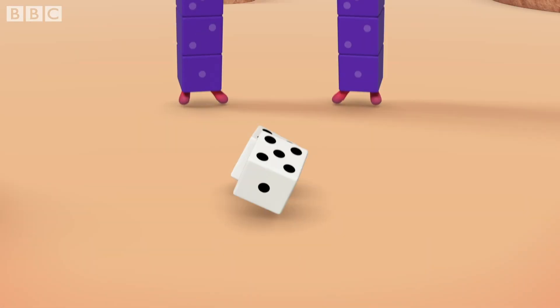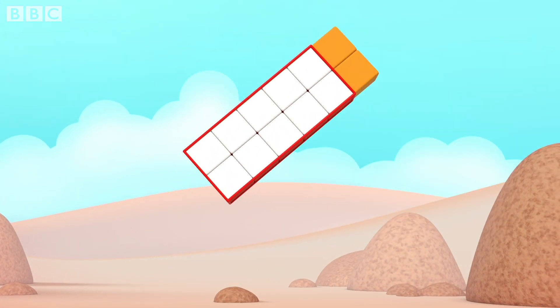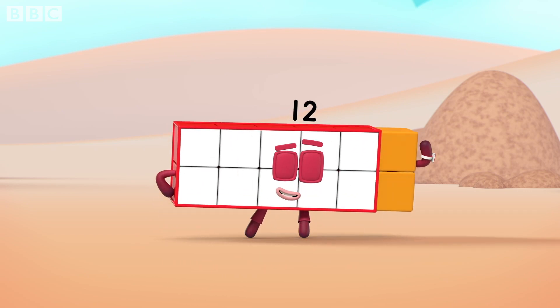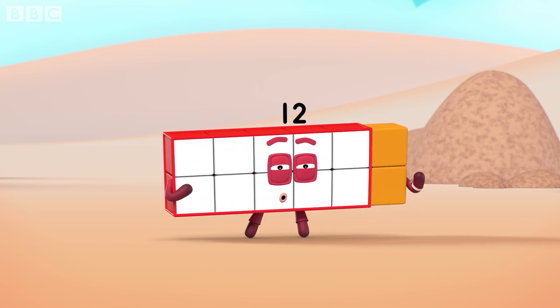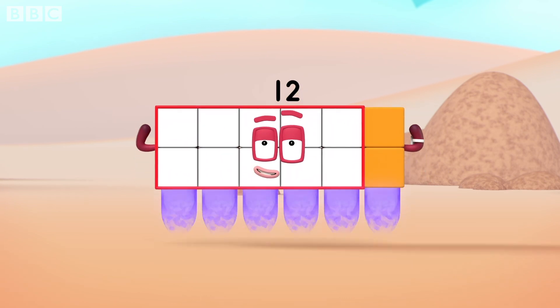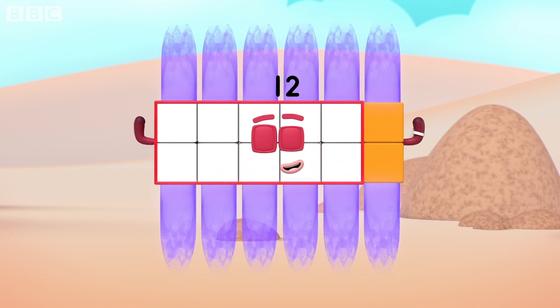Let's roll! Double six! Turn! One! I'm rectangular twelve, I'm ten and two. I make an array, that's what I do. When I put my blocks in columns and rows, I make an array and my rectangle goes like this. Six by two!